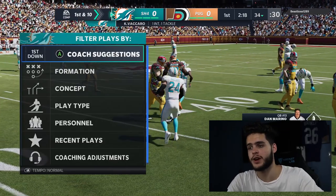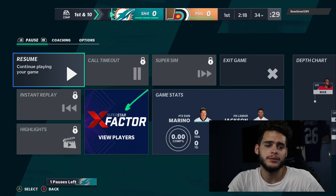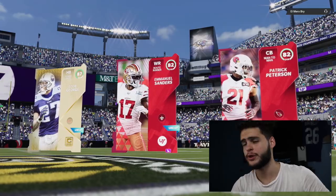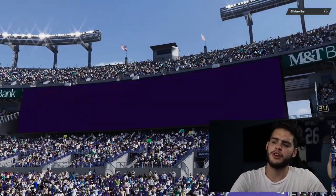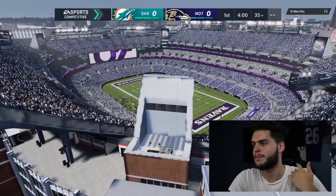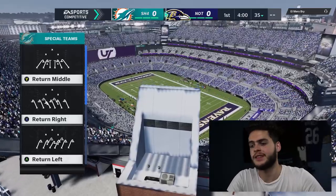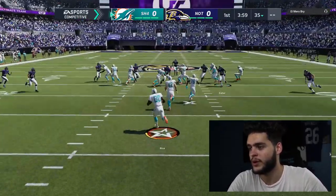Hope you guys enjoy the gameplay, let's hop into it. Let's check out Rice here — first play of the game. George, Emmanuel Sanders, Patrick Peterson — hopefully this guy does not quit. There's a high likelihood he would though. I'm not going to try to force Jerry, that gets me into trouble every time. Gonna try to let the game come to me offensively. Jerry Rice on kick return — it'd be cool if we can get a kick return with Jerry Rice.